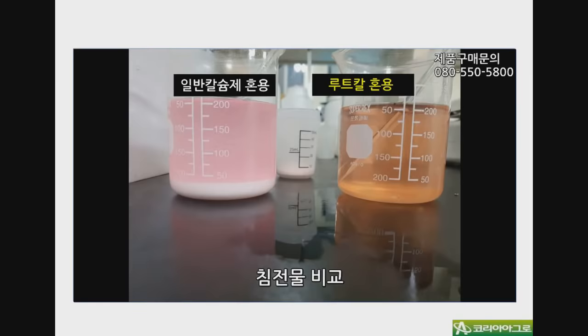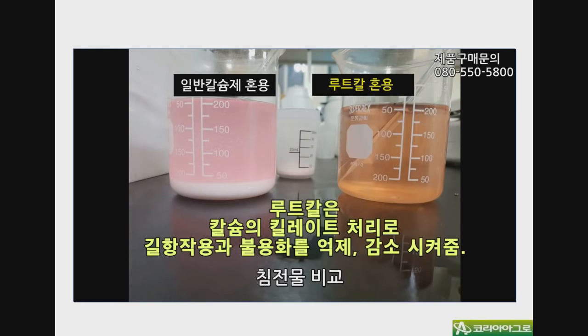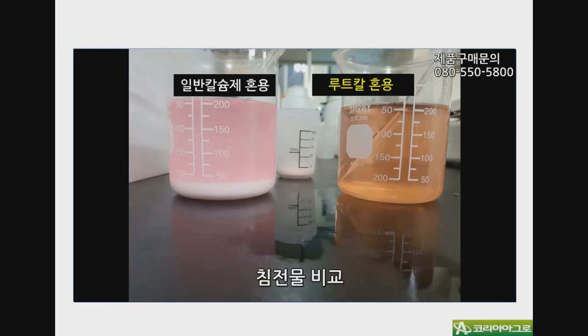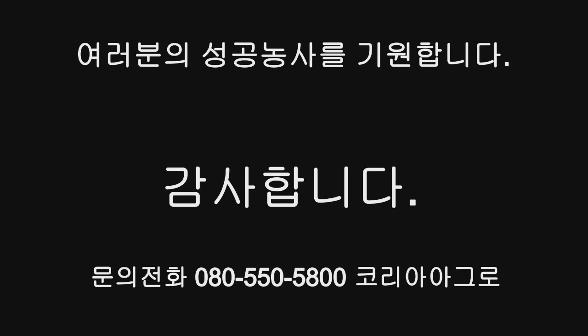루트칼에 있는 calcium은 킬레이트 처리가 되어있기 때문에 일반 calcium과 달리 인산과 황의 결합을 억제하고, 토양 속에서도 길항작용을 최대한 억제시켜줄 수 있는 비료입니다. 그래서 일반 calcium제와 달리 토양 속에서 좀 더 흡수 효율을 증진시킬 수 있는 관주용 비료입니다. 저희는 항상 여러분의 성공농사를 기원합니다. 시청해주셔서 감사합니다.